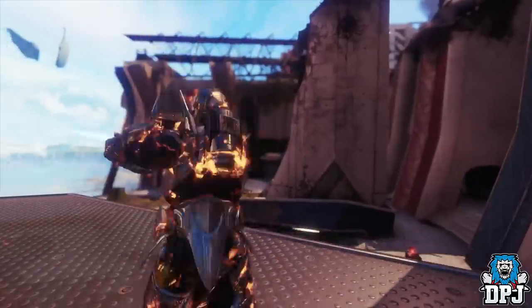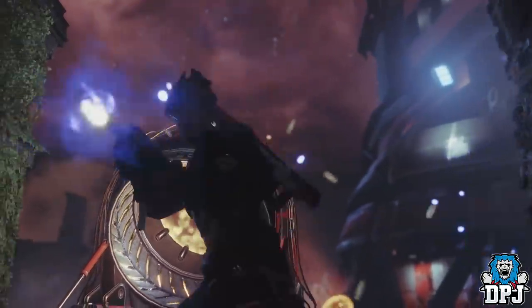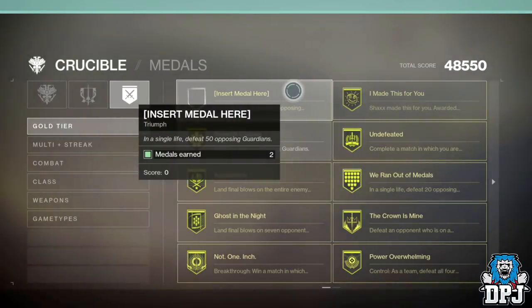If I'm a little late on anything I'm covering today, like I said — PC problems. So first up we have what seems to be a seriously weird triumph. The way it's unlocked isn't weird at all, it's extremely difficult. The medal is called 'Insert Medal Here.' This is why I'm thinking it may be a placeholder item for when the DLC drops — it has no icon, though the background to this medal is different to everything else.